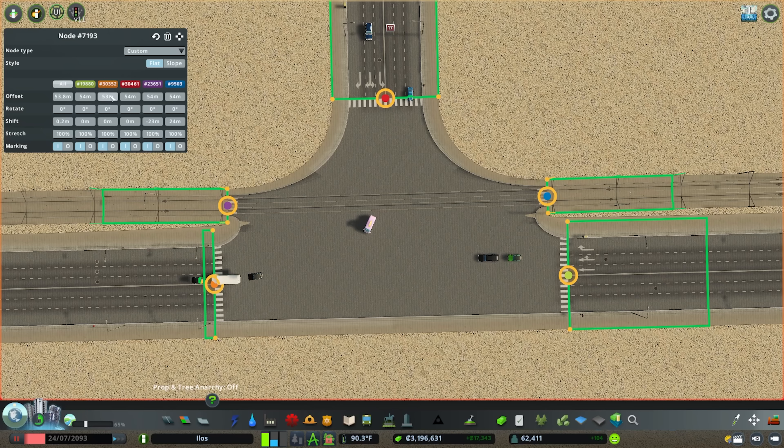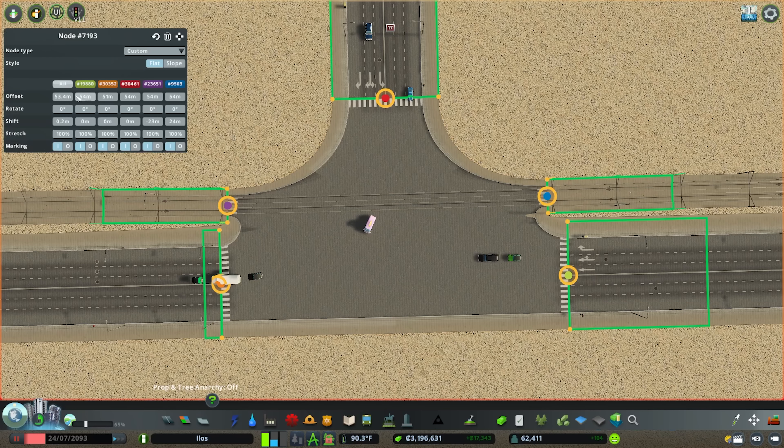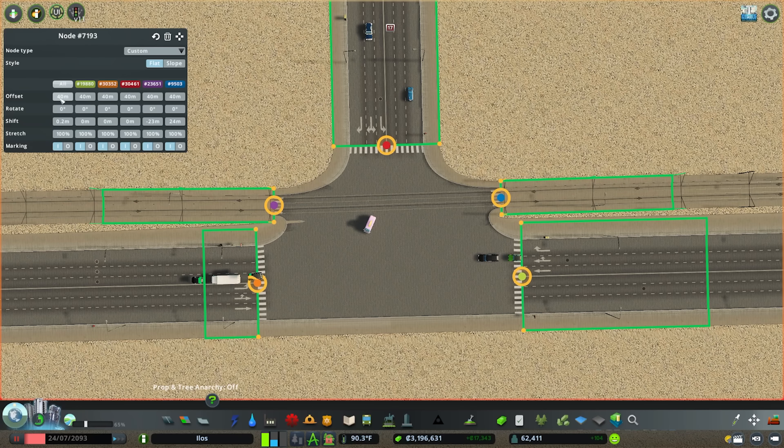You can just see now as we bring the node closer in, that tearing just starts to disappear. Do exactly the same thing with the green node here too — you just notice as you roll it in, everyone's going to sort of lose their tearing.